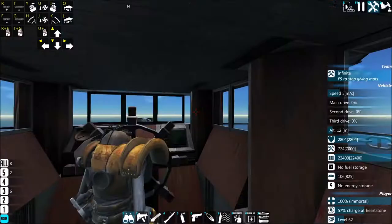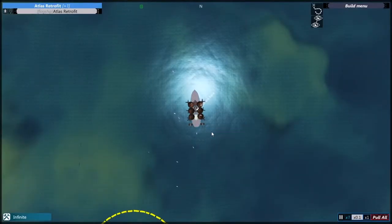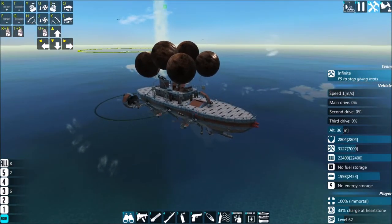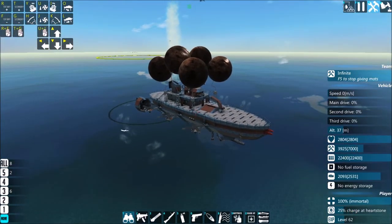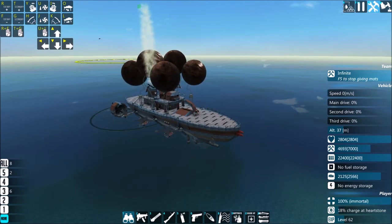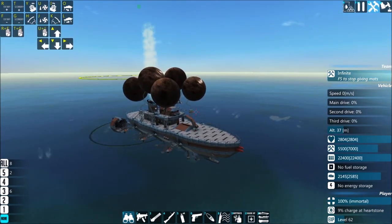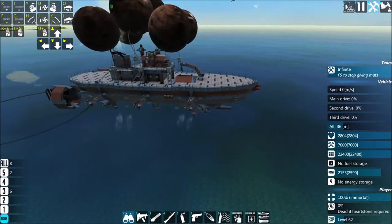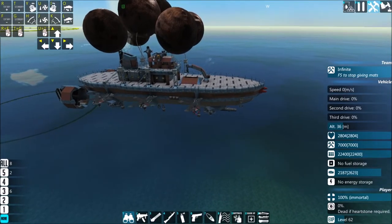My thinking with this thing was I wanted to make it look as close to the original as possible, but being completely different, and also not be very very weak. Because the regular Atlas — its weaponry is very powerful, but it's extremely weak because it's pretty much completely made of wood.